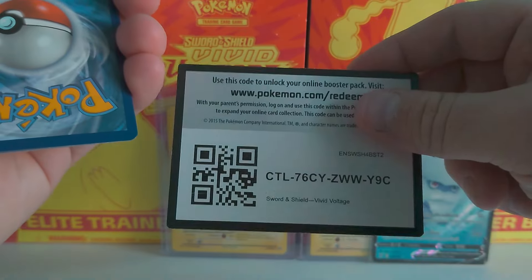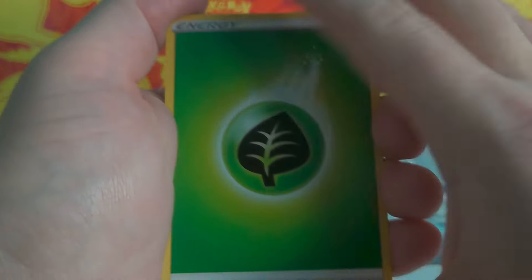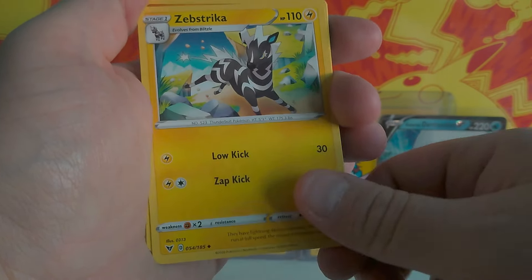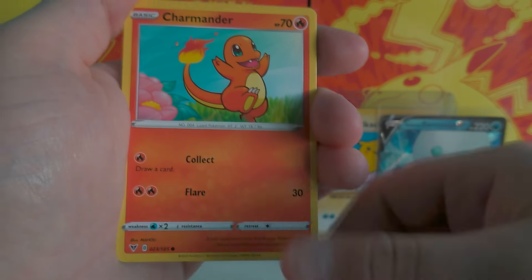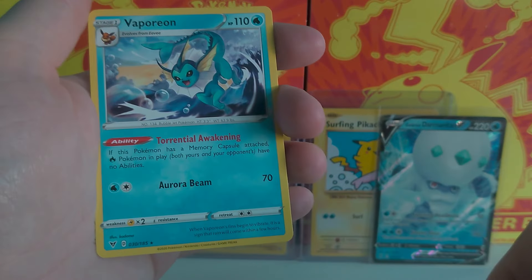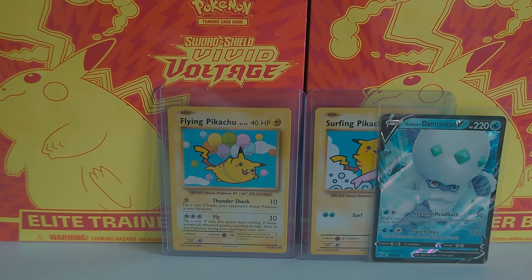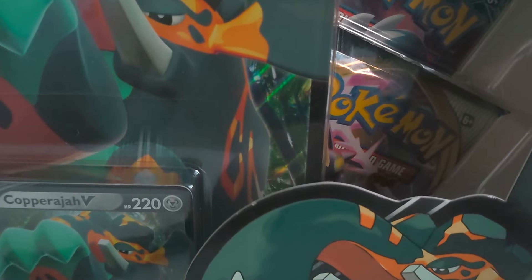Last pack of Vivid — code card! So let's see what we've got in this one: Grass Energy, Nessa, Swellow, Zacian, Clobbapus, Swoobat, Taillow, Charmander — whoop, there it is — Jolteon, and another Vaporeon. I do like Vaporeon; in Eeveelutions it is one of my favourites. One card pulled from that pack.